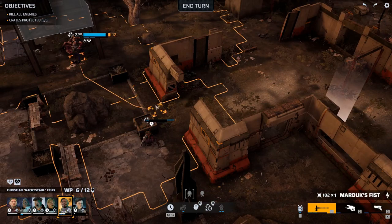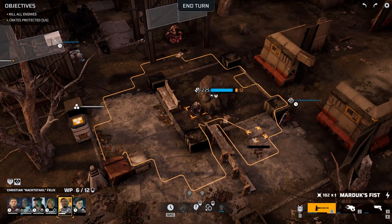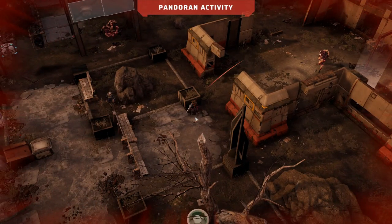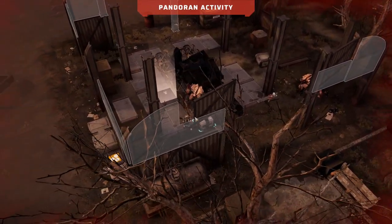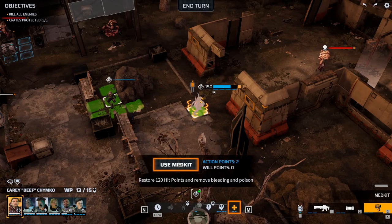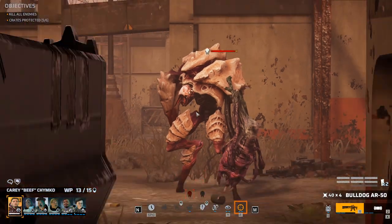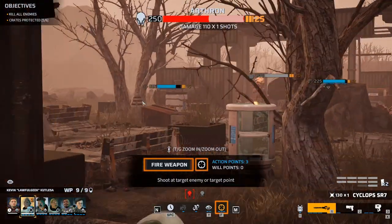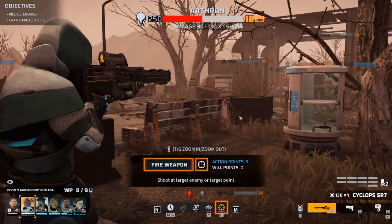That's everyone - end the turn. Oh! 50 damage. You're going to heal up and then shoot this guy in the arm - or miss completely, that's always an option. Preparing to fire - that's not a great shot. Come over here instead - ready to engage, that's a much better shot. Take his arm off.